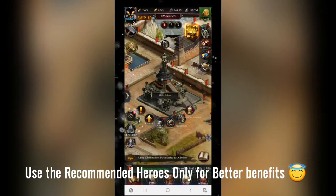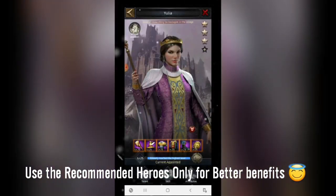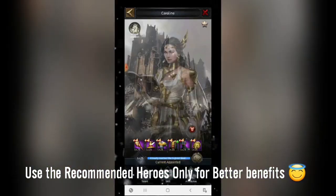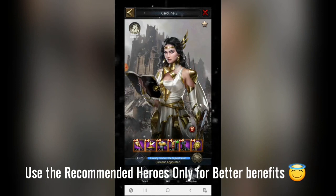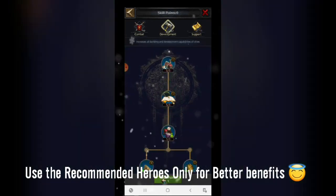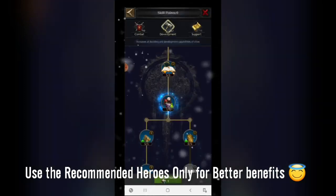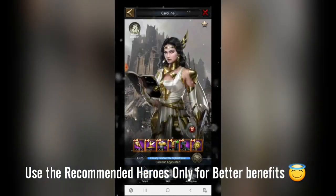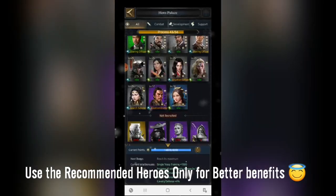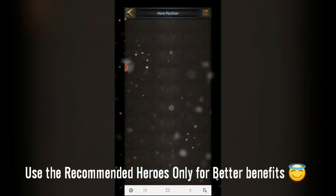For the research scholar position, the first hero I'm using is Julia. It is good at researching technologies in the college, reduces materials used for researching, and reduces research time — so it's overall focused on research. Apart from that, I'm using Caroline for research as well. I have each talent on the support tree focused on increasing basic development and resource speed, and I equipped basic equipment that gives science research speed increment. These are the two heroes I'm using for research.